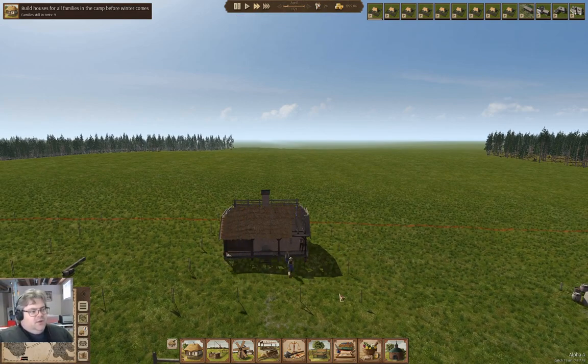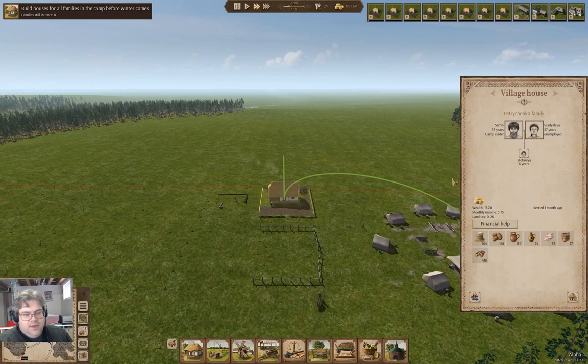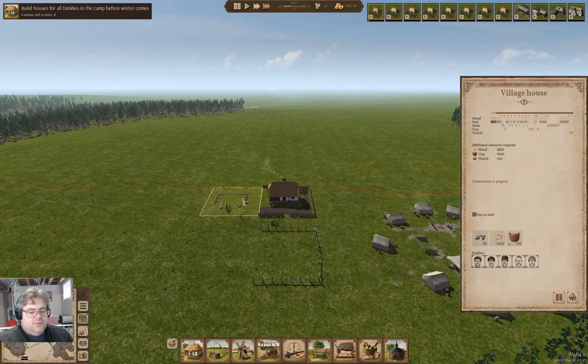The house is just about done - we'll have eight families left. There we go - we now have the Petruchenko family who has a six-year-old. And now we're working on the next one.